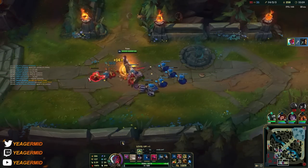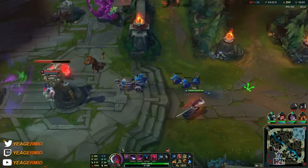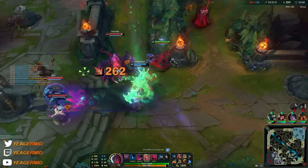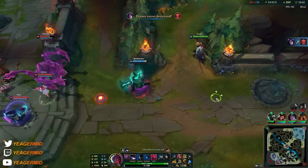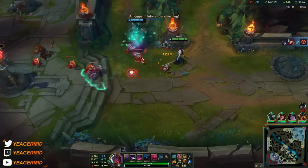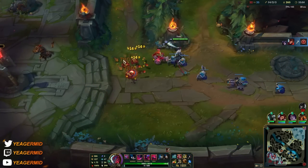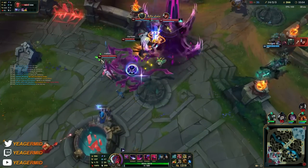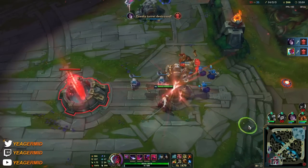You don't have to hit the Q knock-up anymore — remember, Yone is sort of like a hyper carry and I'm sitting on 14 kills. As long as you can get within range of auto-attacking you're going to shred people — the same thing that Tryndamere and Yasuo do. Except with Yone you have the safety of being able to E out of any danger.